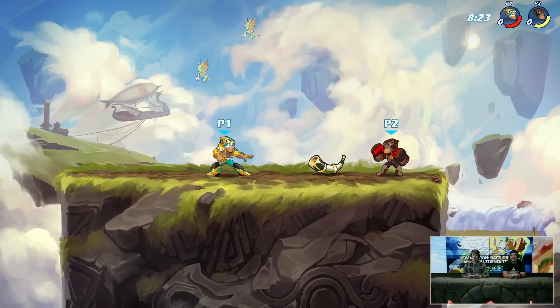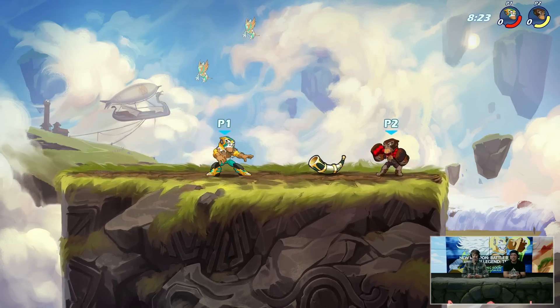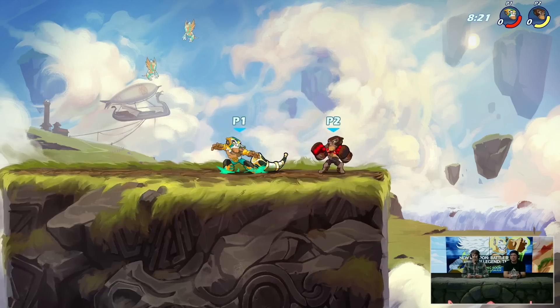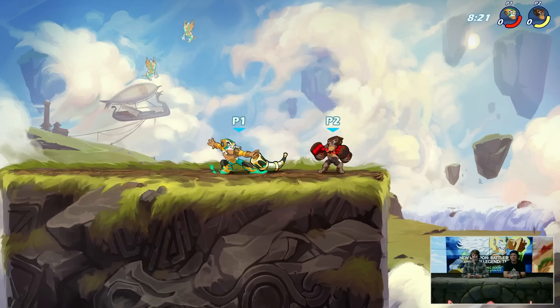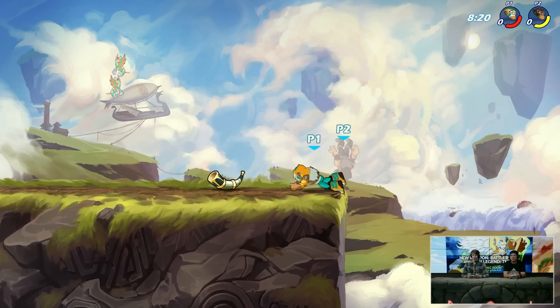Next up, we've got the boots down sig, which is a very interesting move. It looks a little bit like a side sig given that you're jumping forward, but it functions quite differently. It actually has three different versions that I could find. In this first one, you can see you're leaping onto your opponent, grappling onto them — probably like a hammer recovery, a scythe nair, scythe dair, all that kind of stuff — and then finishing it off with that spinning kick.